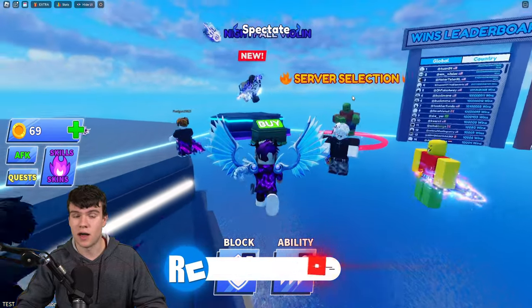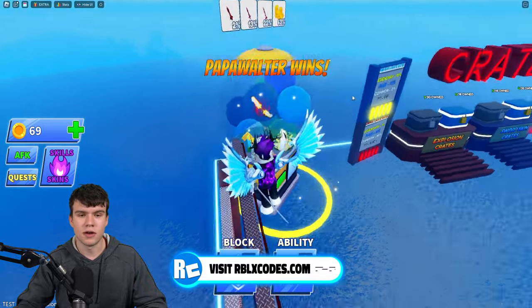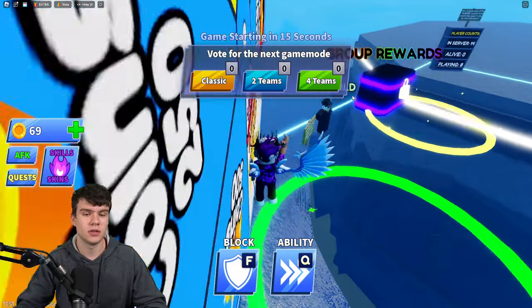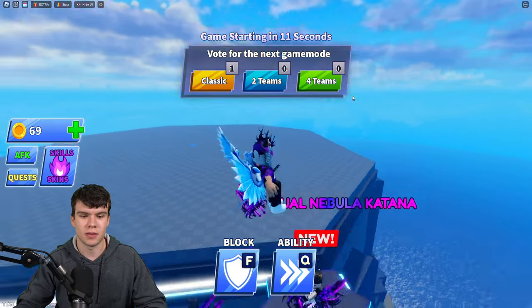If not, what you can do is just create an alt account or something. For example, if you play on PC, you guys can create an alt account for your phone and then join on your phone. What will happen is you'll be able to go and get this Fantasy Katana by just joining on an alt account. So I do recommend, in order to get this Fantasy Katana, to simply create an alt account or use an alt account that you already have and just join yourself on there.